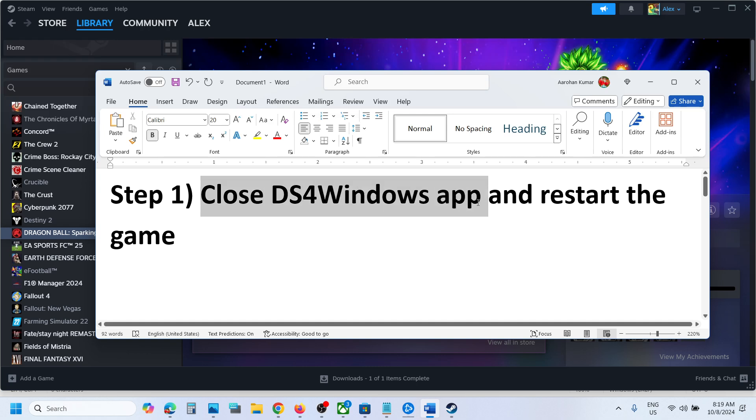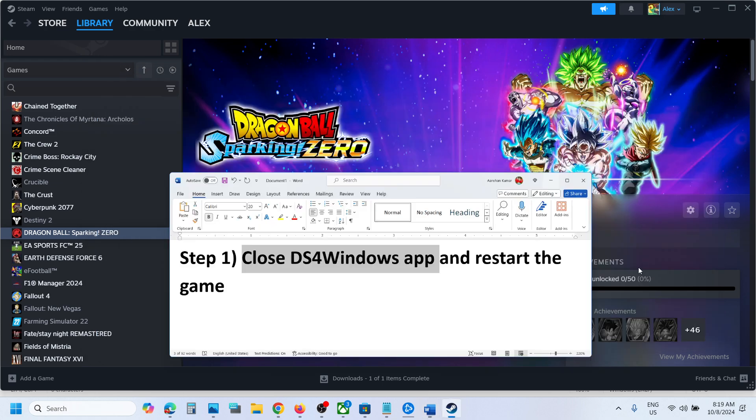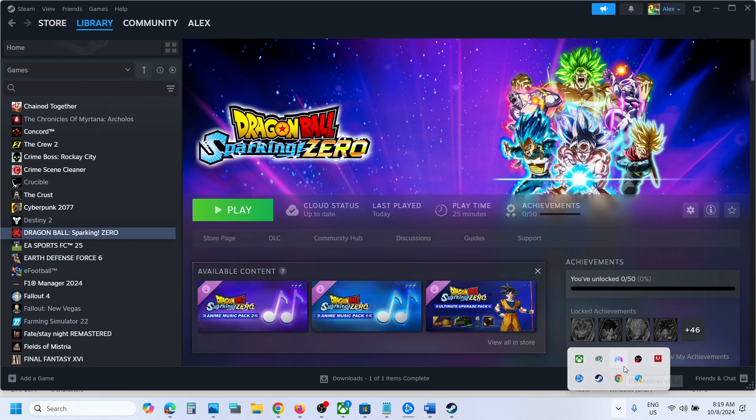Check if DS4 Windows is running here. If it is, right-click on it and click Exit. Once DS4 Windows is closed, you have to launch the game once again — close the game if it's running, then relaunch it.